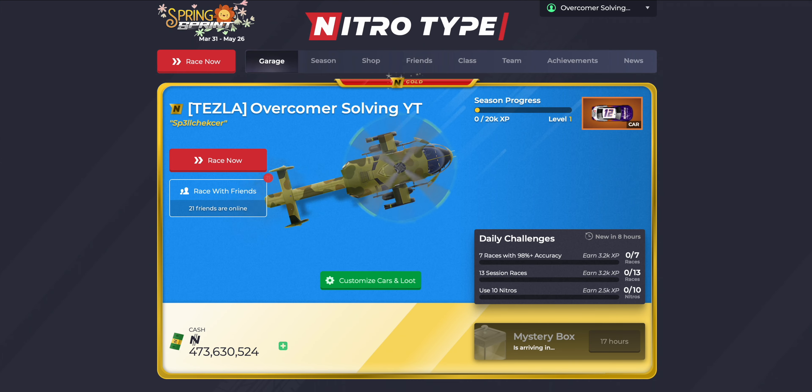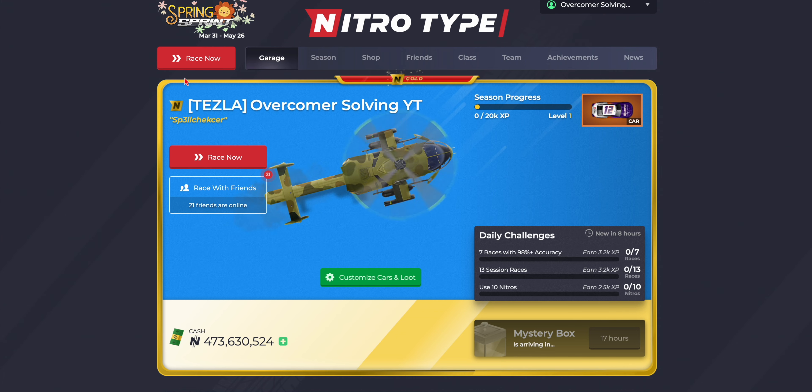It has since been fixed. The car is now animated, as you can see. The only complaint I have is that one little glitch where it changes with the actual blade — when I put my cursor on it, it slows down, which is weird. But it is fixed and we do now have the Spring Sprint Season header, which is pretty cool.